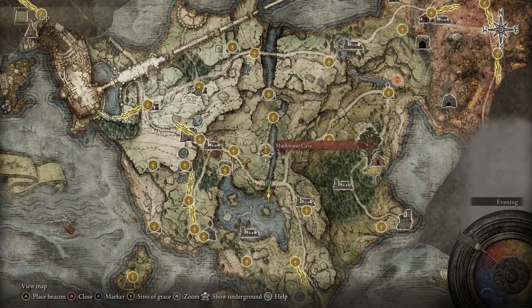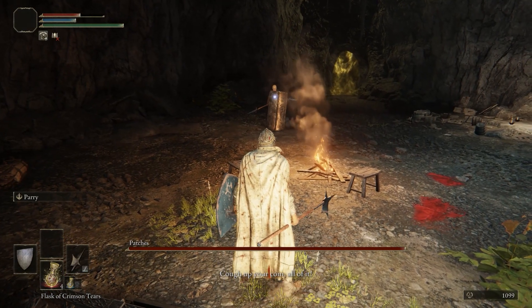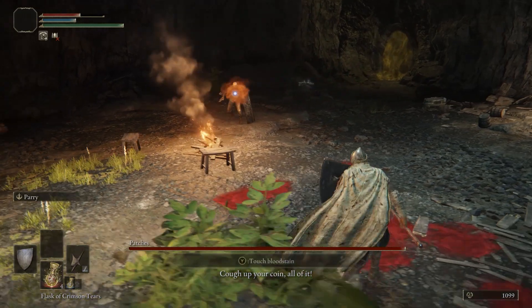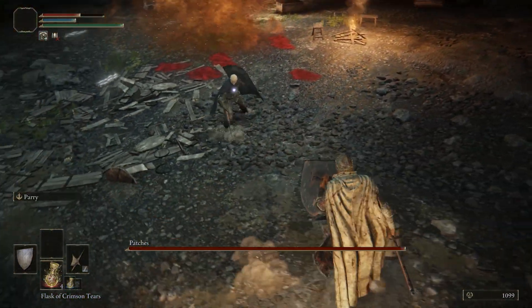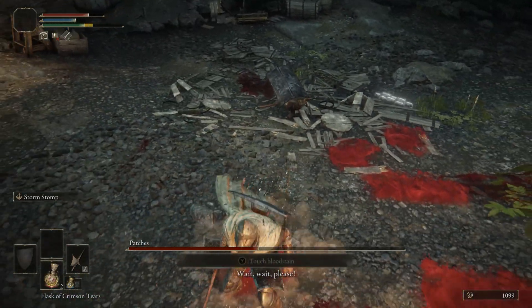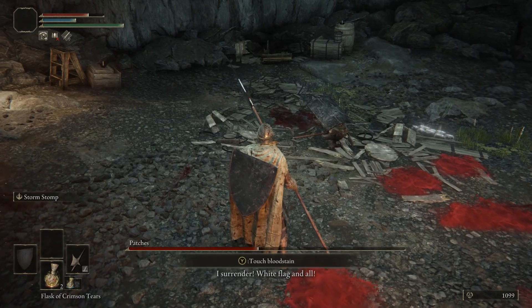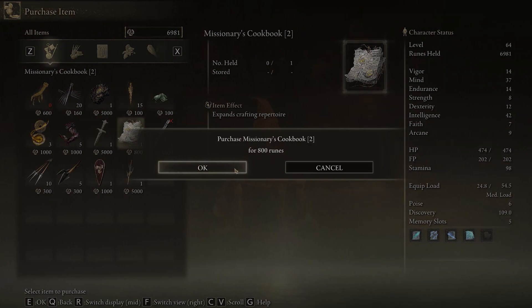Head to the Murkwater Cave in Limgrave. It comes right after the Bloody Finger Nerijus NPC invasion. At the end of this short cave system, you'll have a very amusing encounter with an old legend of the series — the iconic NPC Patches himself. After you loot his chest, he'll initiate a boss fight, but halfway through he'll surrender. At that point you can forgive him and then purchase the cookbook from him as a new merchant.